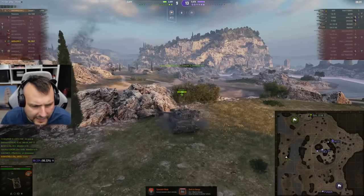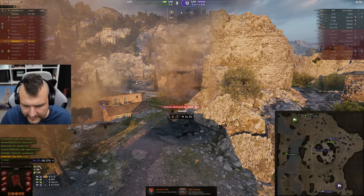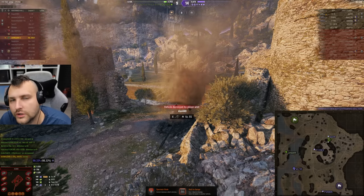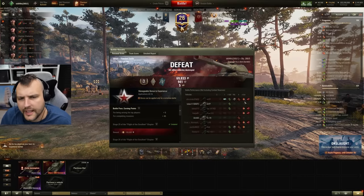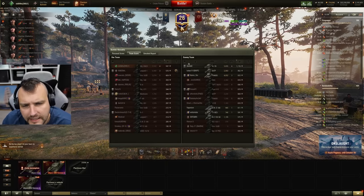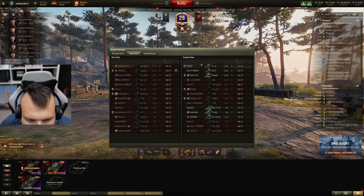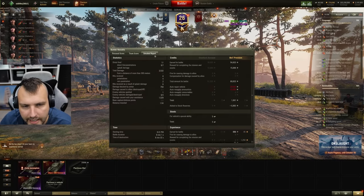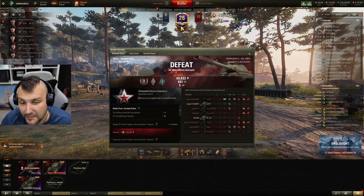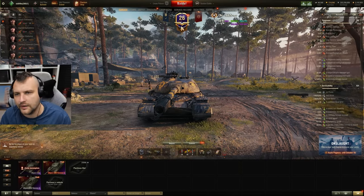But other than that, I believe we cannot complain. First game: 3.5 thousand damage, 1.5 thousand assisting damage. This is 5 thousand combined and I was trying to play the game. We have 3.5 thousand damage and 1.5 thousand assisting damage — I'm feeling good with this performance. In the end of the day, we made 1,000 credits, although we completed the mission. Without the mission completed, we would definitely lose some credits. But that's okay, it's only the start fellas, and we are going to make it work.